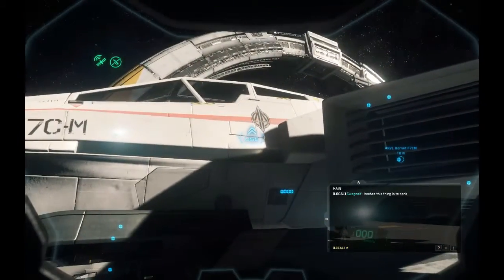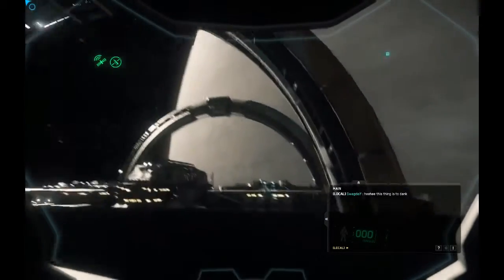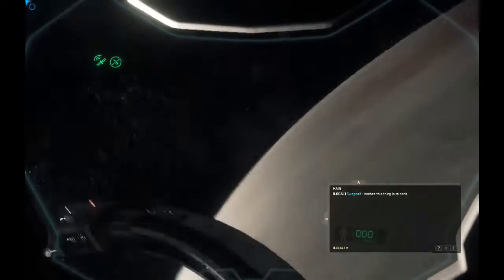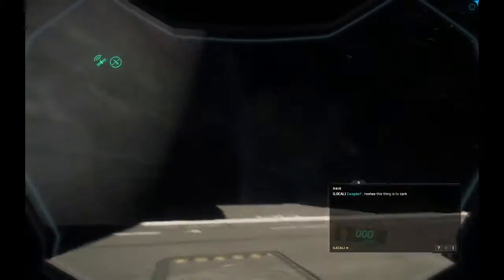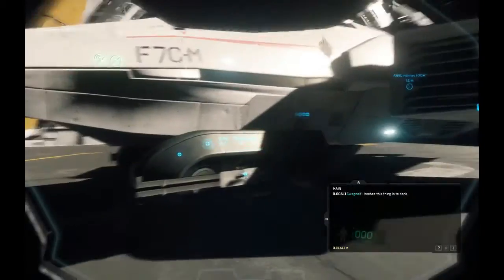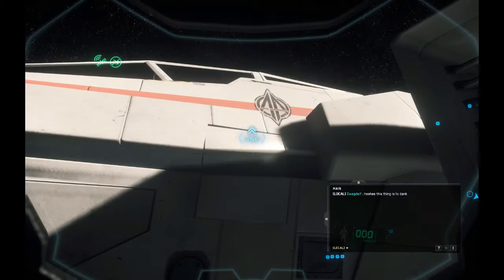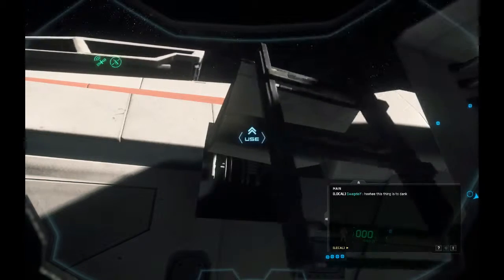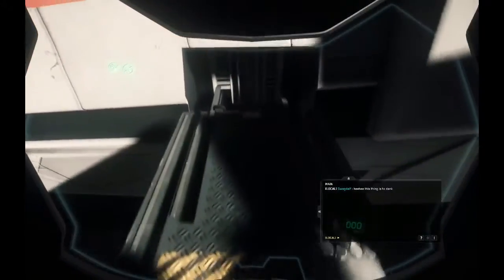This is Port Olisar space station, where you'll spawn by default at this stage. You're right next to this huge planet - it looks very cool. Hopefully we can land on planets soon; I know they're talking about it in the game. So let's enter our Hornet - press F and your character will automatically enter it.